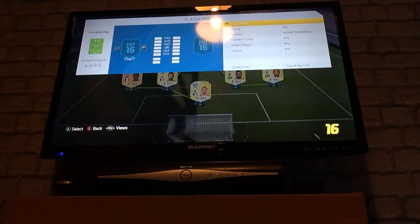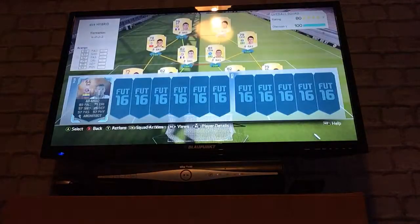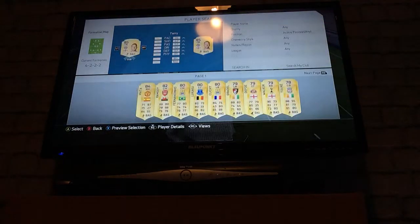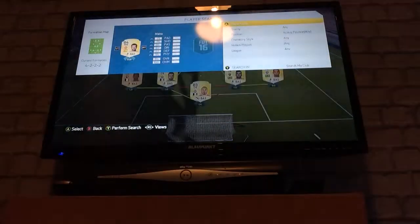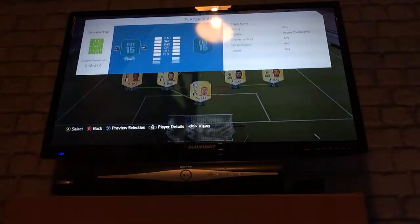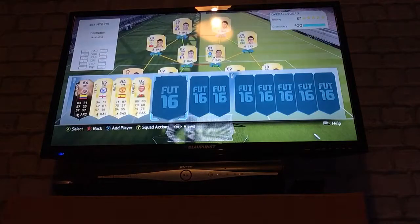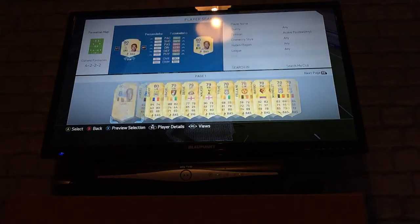We're just going to fill in the bench right now. Put Arango on the bench - of course, the Bronze Beast. John Terry. And Mattar has put them all on the bench. In a wee while you will see me playing with this team. It's an amazing team, they're so good.